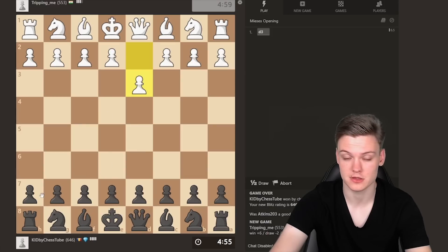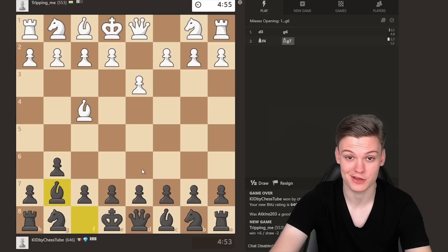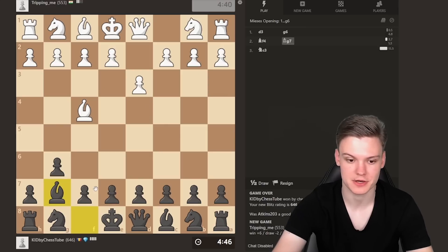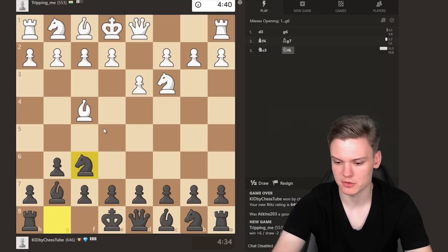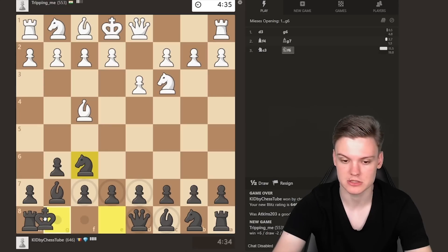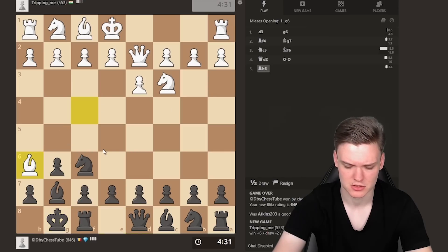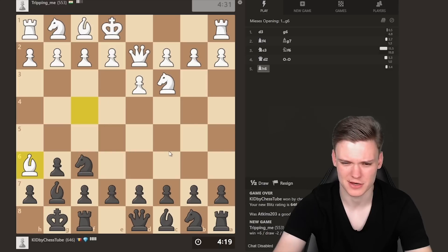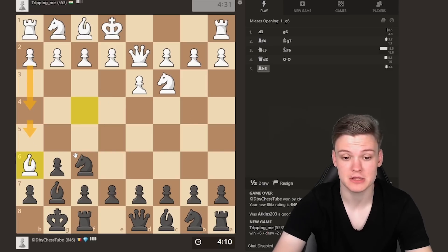We're getting the black pieces. When it opens up with d3, we're gonna go g6 and get a fianchetto and react accordingly. When he plays knight c3, he's blocking the b2 pawn, so we're going for knight f6 and getting ourselves castled. He's going for perhaps an aggressive setup with bishop h6. Still not really worried - we should definitely have enough counterplay. He's just pushing this pawn which is in fact a bit dangerous.